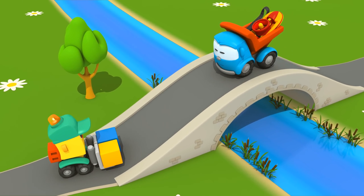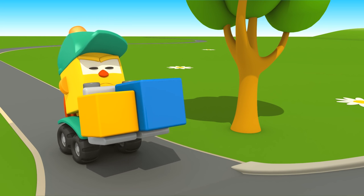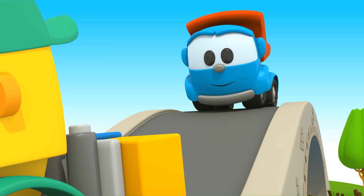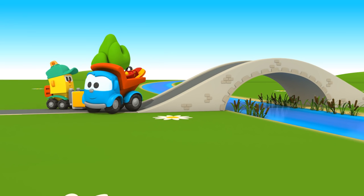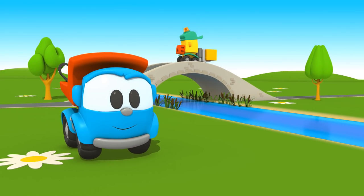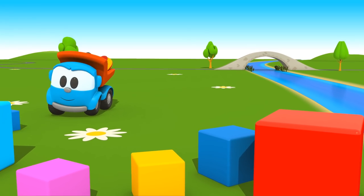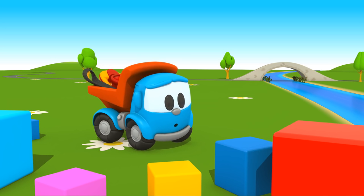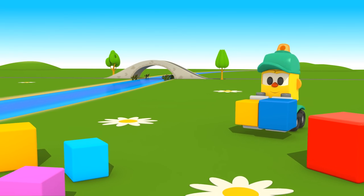And this is Leo's friend, Forklift Lifty. He's carrying blocks. It looks like hard work. The blocks are on this side of the river, and Lifty needs to bring them to the other side. He has to cross the bridge.